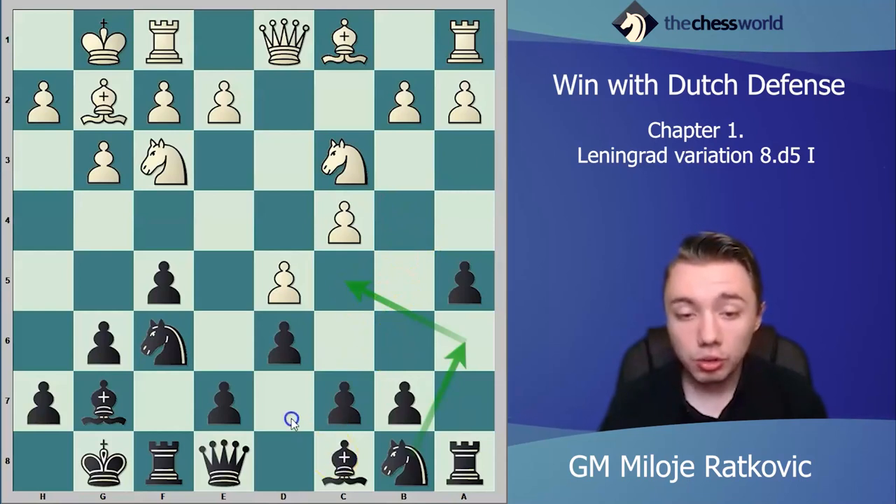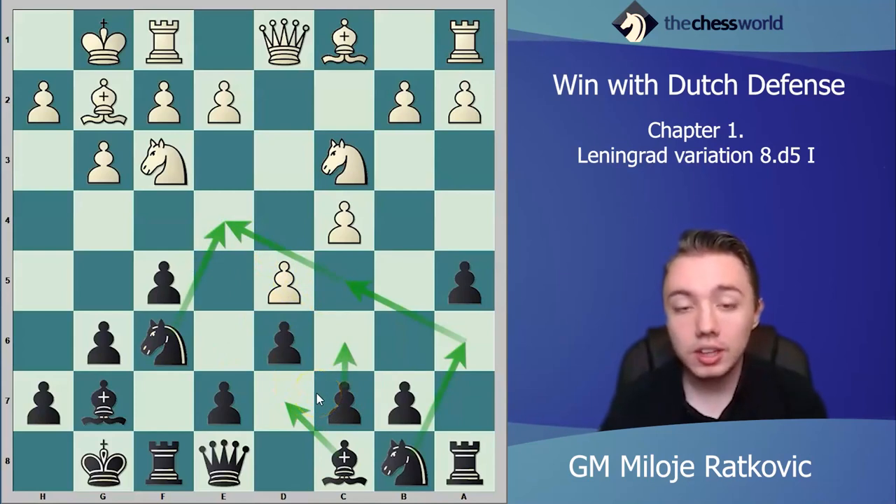In the future black will also play bishop d7. Maybe at some moment black can jump knight e4, or black can attack the center with c6. This is a very simple concept — next few moves you know what you will do: knight a6, knight c5, bishop d7, then at some moment c6 or knight e4. Black is developing pieces and doesn't have any problems.